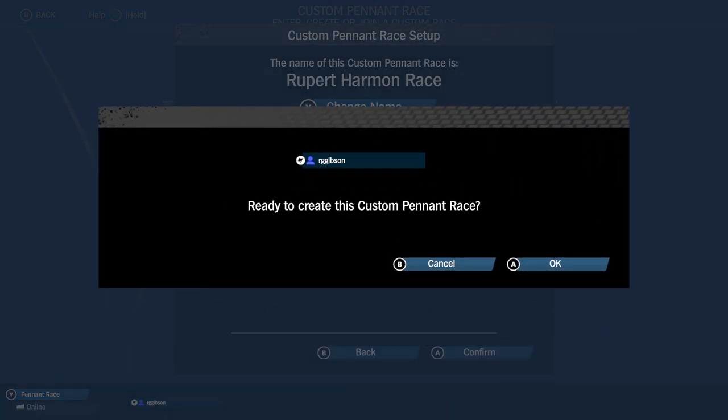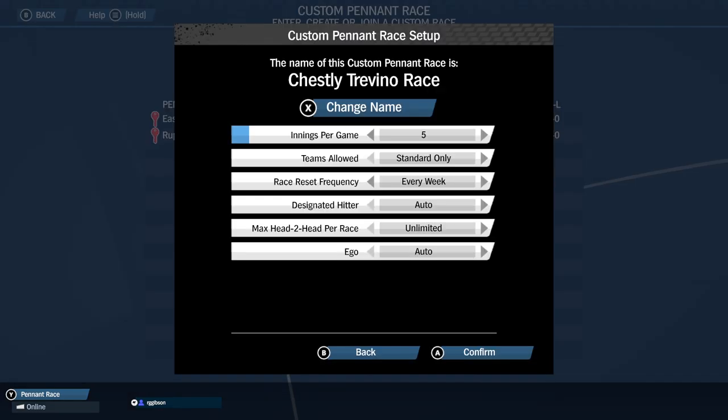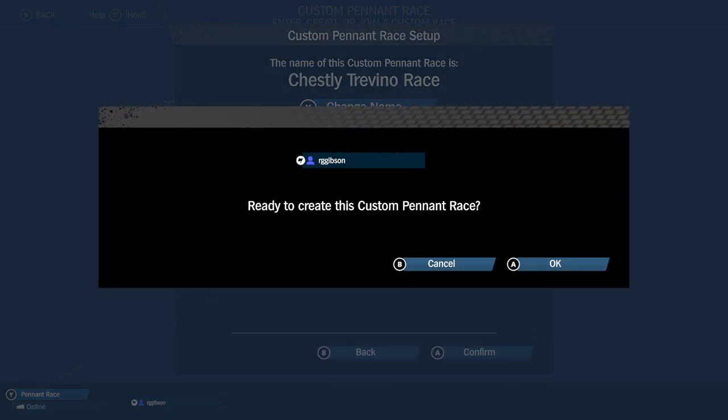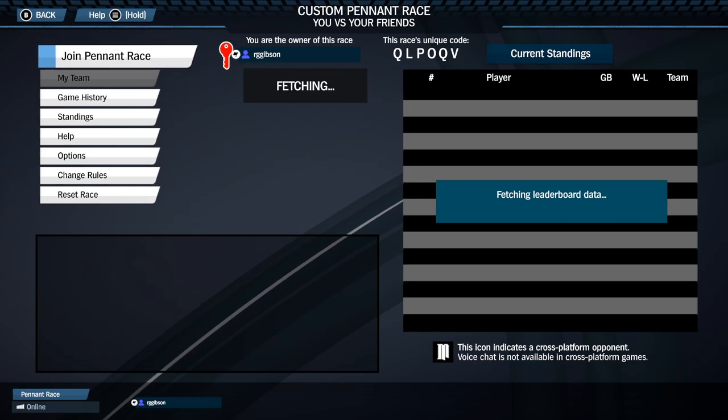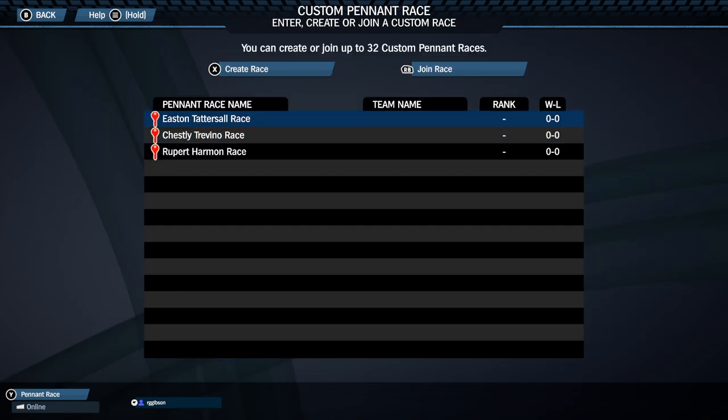Here's a few ideas of the new ways it'll let you play. You can set up a casual Thursday night pennant race with 8 or 9 buddies, with the race duration set to 1 day and the number of innings per game set at 3. If you all jump in and play around the same time, you can get through a half dozen games or so within a couple of hours. And when you're done, you've got all the win-loss and statistical tracking that pennant race already supports.